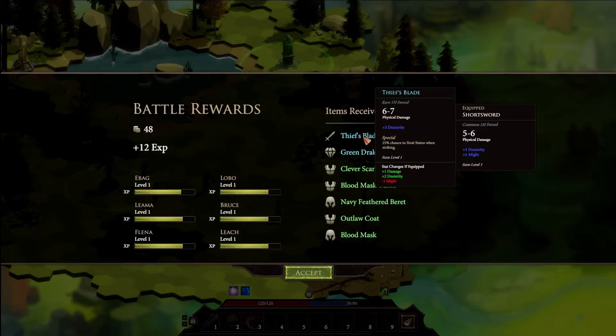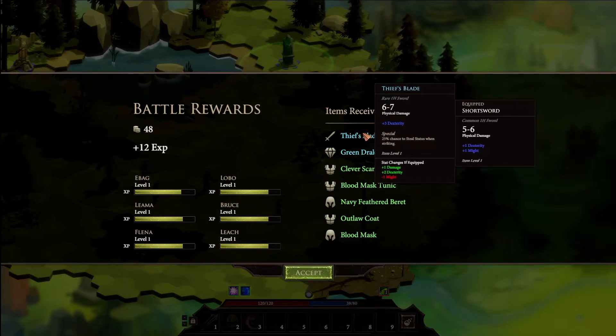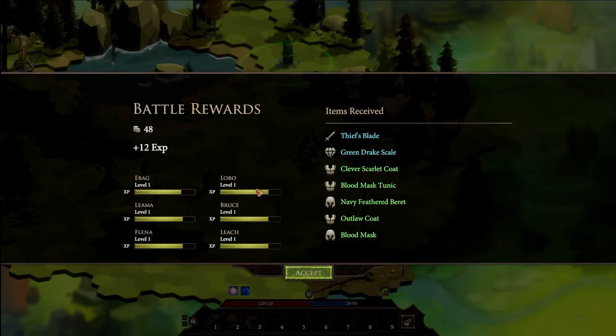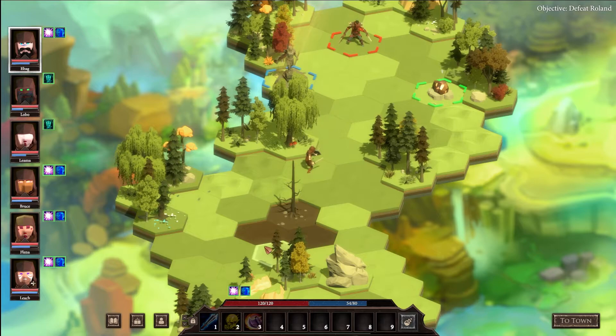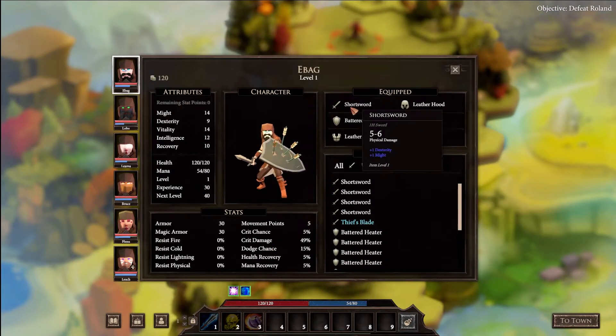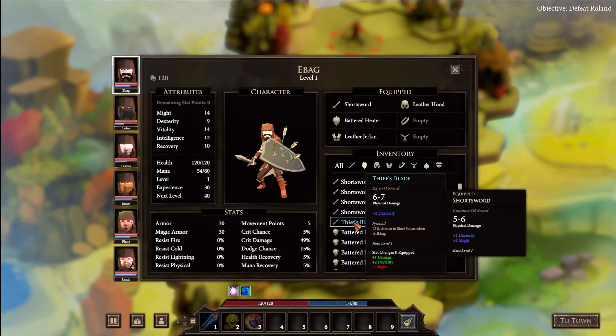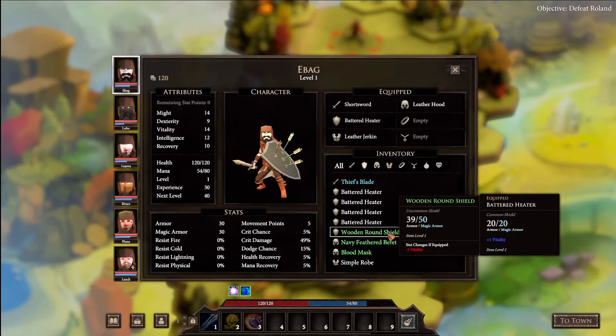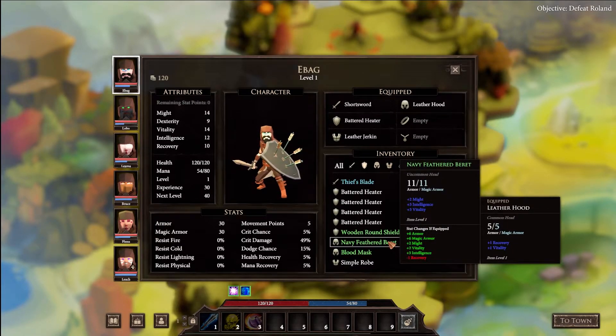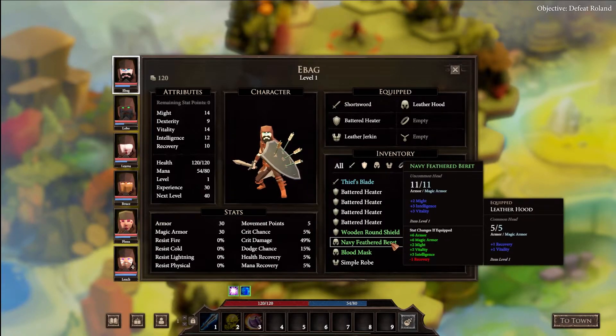We got a purple item drop - a blade with plus three dex, 6 to 7 damage - and a green drake. Let's check inventory. 'It's hard for the emperor to forget the assassination of his entire family.' Beef's blade - we'll lose some damage but gain dex. And there's a Navy Feathered Barat with plus six armor, plus six magic armor, plus two might, plus three intelligence.